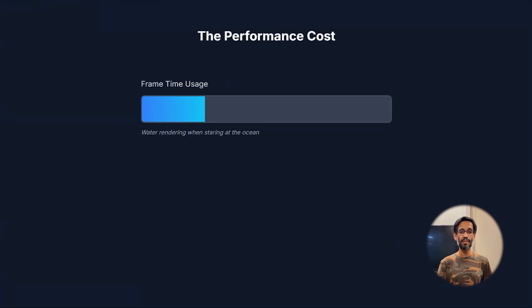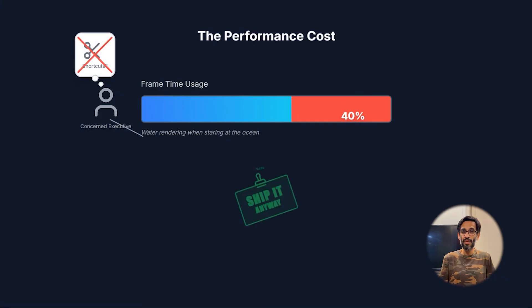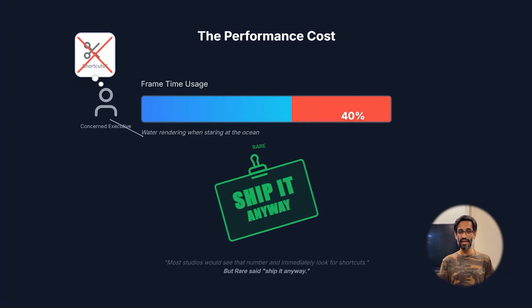But what did it cost them? Rare's rendering engineer admitted that drawing this water can eat up to 40% of your frame time when you're staring at the ocean. Most studios would see that number and immediately look for shortcuts. But Rare said: ship it anyway.